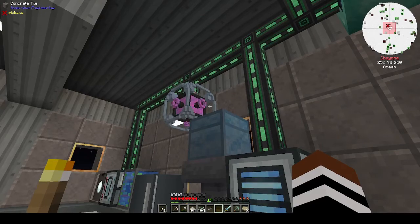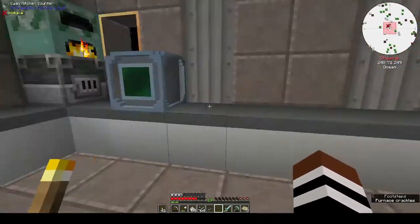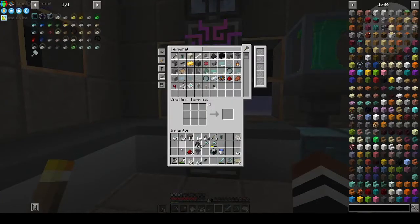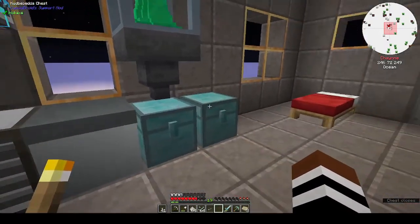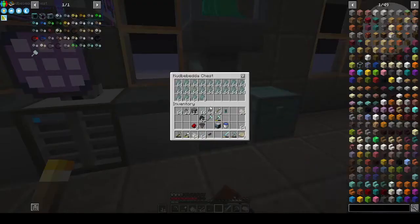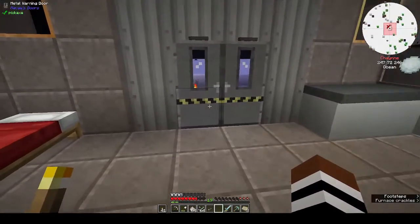Hi, this is Shane, welcome back to my channel. I didn't do much between episodes — I made another singularity, so I've got two not-so-goodium singularities because you do need them for stuff. I put the could-be-better singularity in to make chunks, so we have a chest full of not-so-goodium and almost a chest full of could-be-better. I did some more work down in the mine.